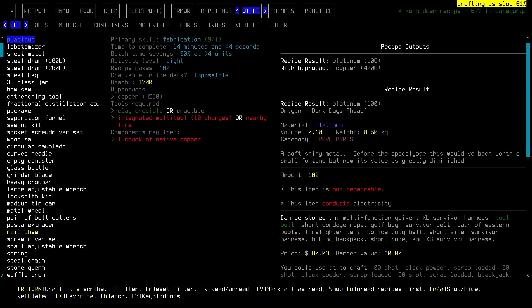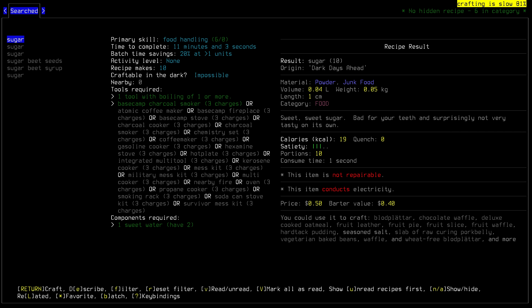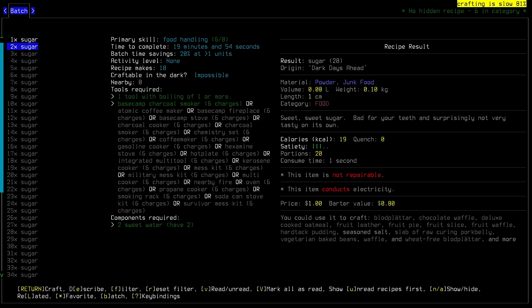Also, there's platinum — a different way for us to make platinum, and that's from the native chunks of copper. We've already got a fair amount. I guess the funny thing is you do get copper as a byproduct, but I believe the recipe to just make copper gives the platinum as a byproduct. So maybe this way you get more platinum than you do copper. Not sure, but always good to have options.